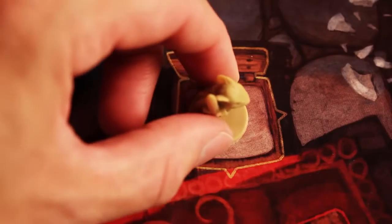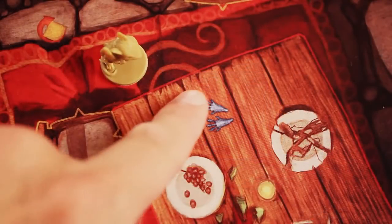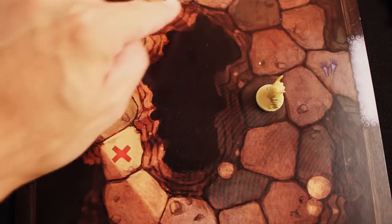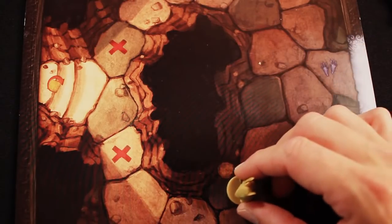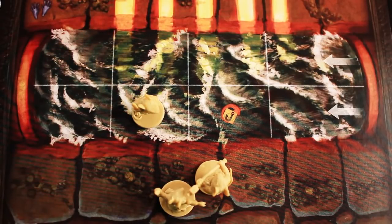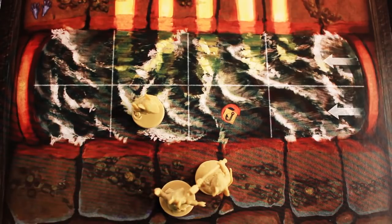If you ever enter a space crossing against a yellow arrow, like hopping up on this chair from the floor, it will cost you three movement points instead of the usual one. Red lines indicate spaces that cannot be crossed by mice. Any black areas or sections of a tile that represent walls are also areas that cannot be moved onto or through.